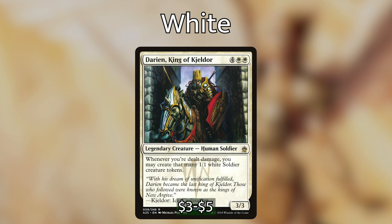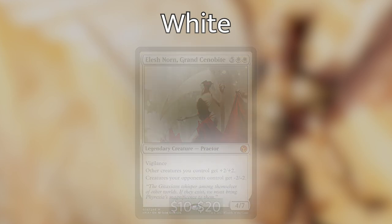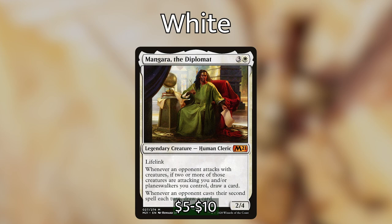Darien, King of Kjeldor is a legendary creature that when you're dealt damage you create that many 1/1 white soldier tokens — having two means whenever opponents deal damage to you, you get a massive army of soldier tokens. Elesh Norn gives all your creatures +2/+2 and all opponents' creatures -2/-2. One copy is already destructive, but having multiple copies of Elesh Norn is really hard to crawl back from. These are creatures that are made legendary because of their power — and with Sakashima we can build around that.